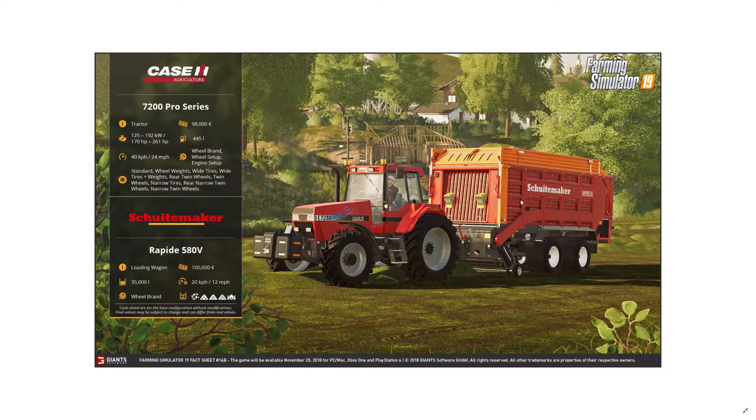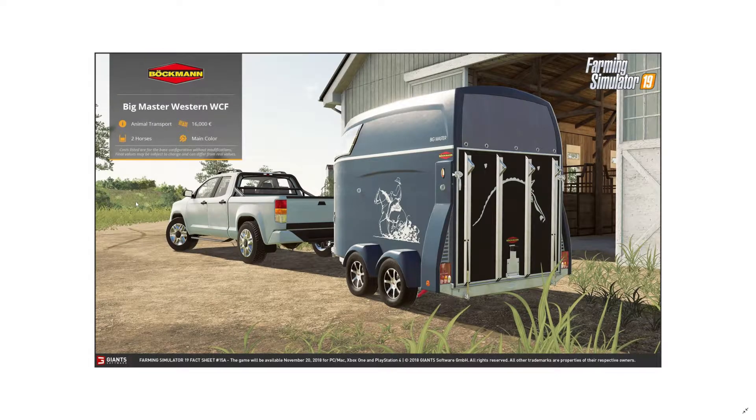The Schuttemaker loading wagon costs 100,000 euros with a 35,000-liter capacity. We're going to have the whole series of these and I love it. You can change the wheel brand, and the operating speed is 20 km/h — really good.